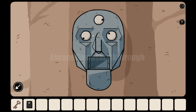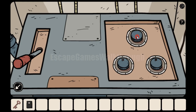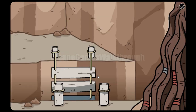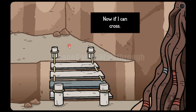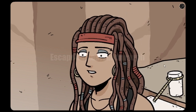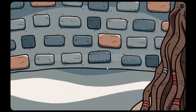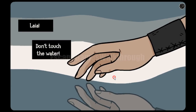Now we need to go there and put the lever. The hint for the correct position is this head: eyes are right, down-left, and up-left. It is lifted, and now we can go to the other side.